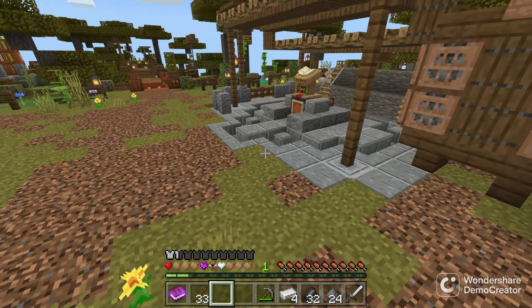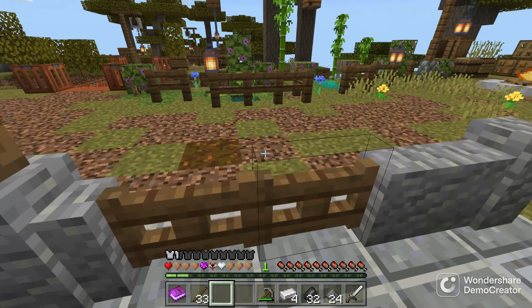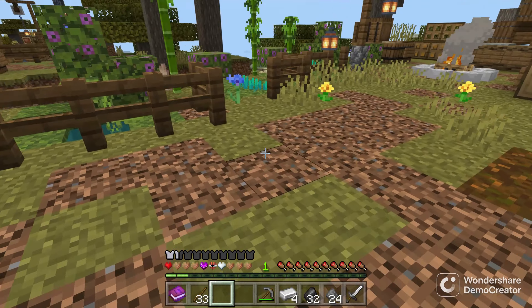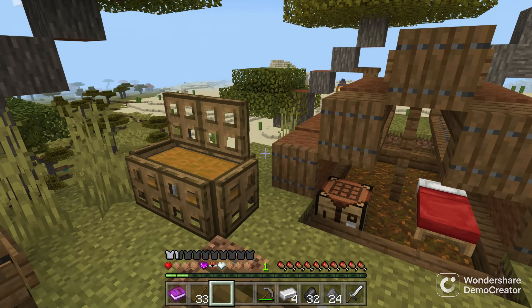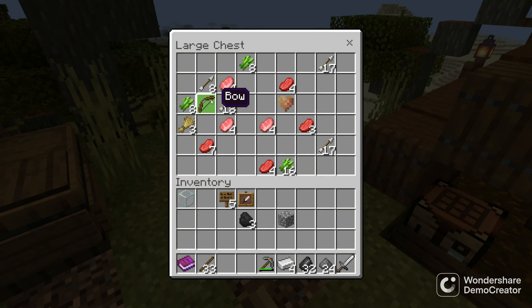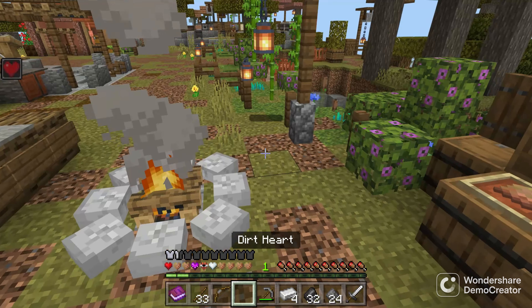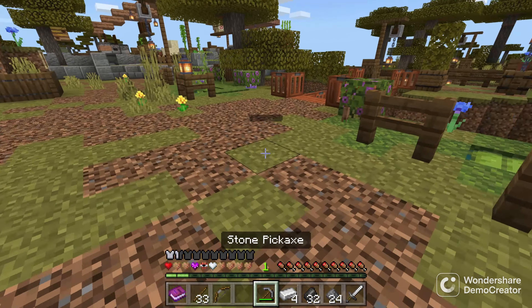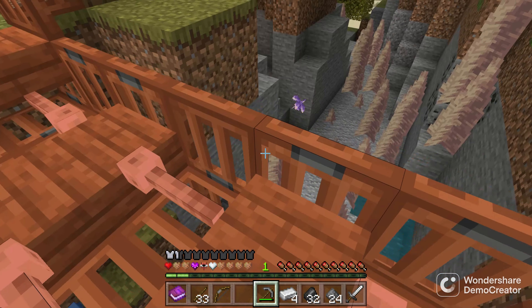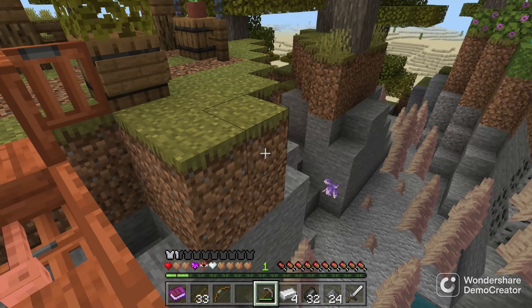We got some nice armor equipped, we got some nice things. What we're gonna do is head over here. We got some bow and arrows just in case we need to shoot any bosses down. We have so many dirt hearts, but I think the only way to find lava right now is to go mining — but there's not much down in this mine.